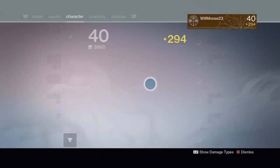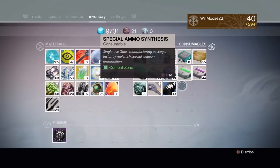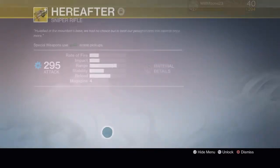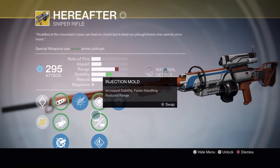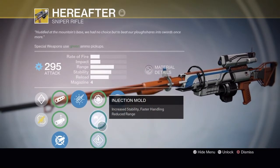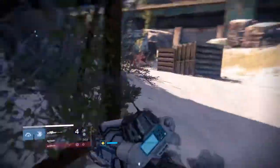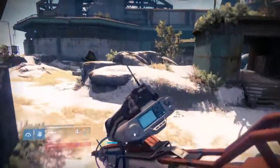That's essentially the sniper rifle. I'm gonna pop a synthesis because I'm lazy to find ammo. Now we're gonna put on Injection Mold so you can see what the weapon is like with the increased stability but with the reduced range.